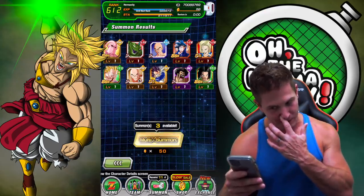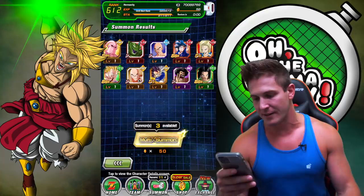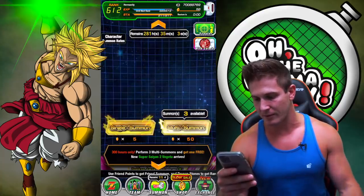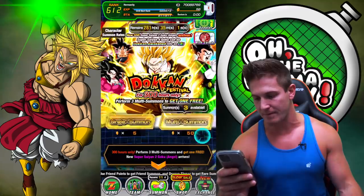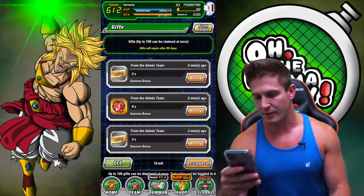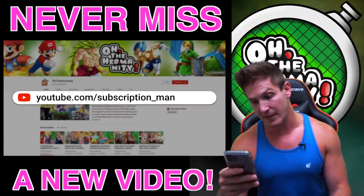How many pulls was that? Aren't I supposed to get a free one? Oh — that was the free one. Okay. Let's go back to the homepage. Alright — we got some coins, we got some tickets, and we got some Dragon Stones.